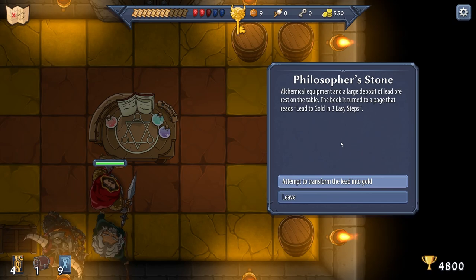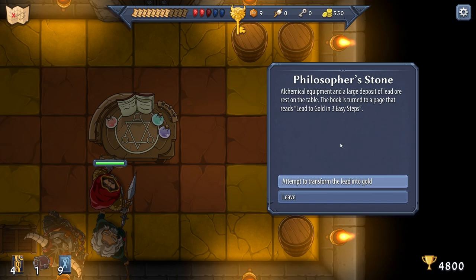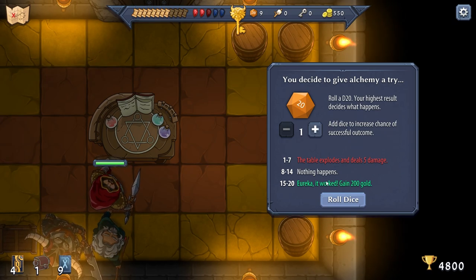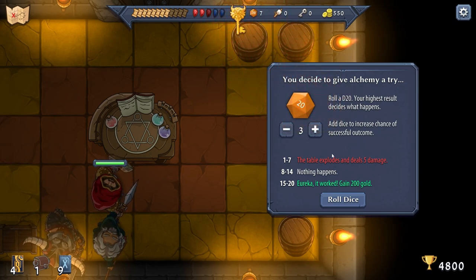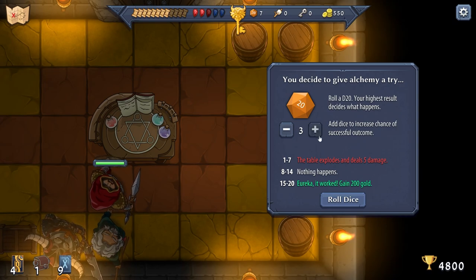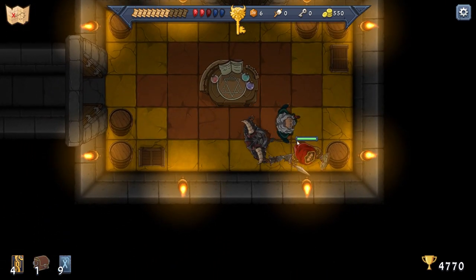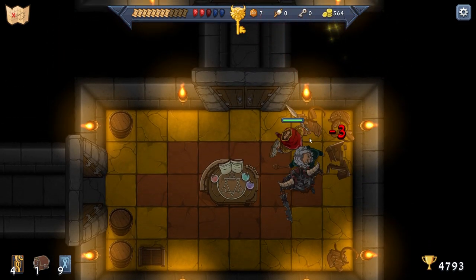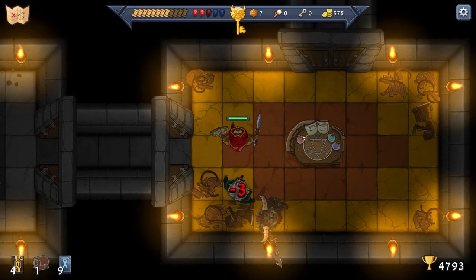Philosopher's Stone! Alchemical equipment and a large deposit of lead ore rests on the table. The book reads: 'Lead to gold in three easy steps.' Attempt to transform the lead into gold — we roll some dice. We have nine dice available so this is pretty easy — 200 gold. Let's try for three — five damage? Let's do four. We got a ten, so we didn't take any damage but we missed the 200 gold. We got a die back though — it ain't all bad news.